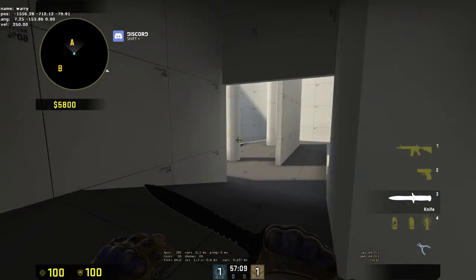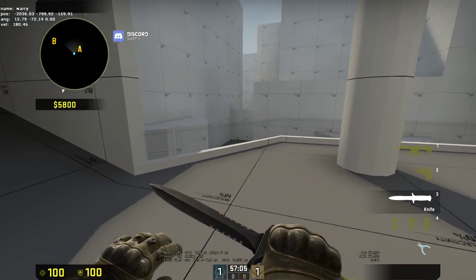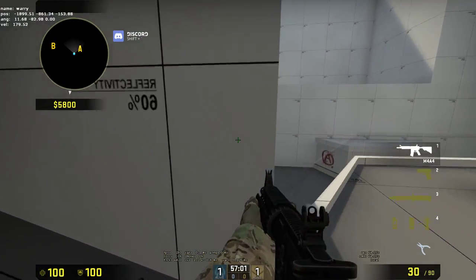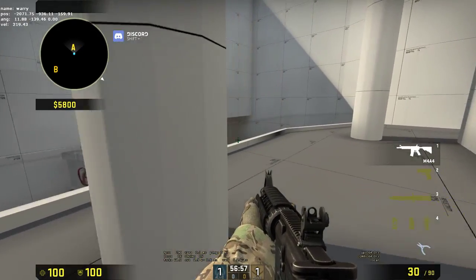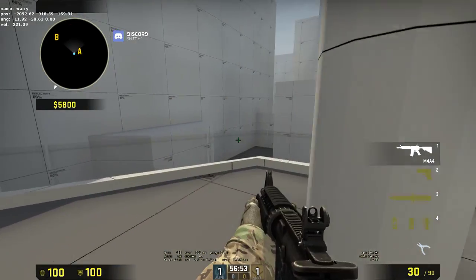The A site is very simple. It's almost like the top-down combat from DE Contra — I don't know if anyone ever played that — but terrorists can come out of short A here, this choke point, and this larger, broader long A area. And that's pretty much it.